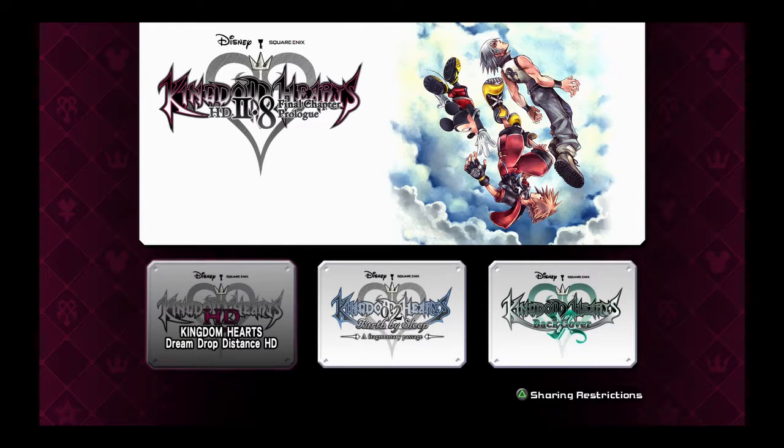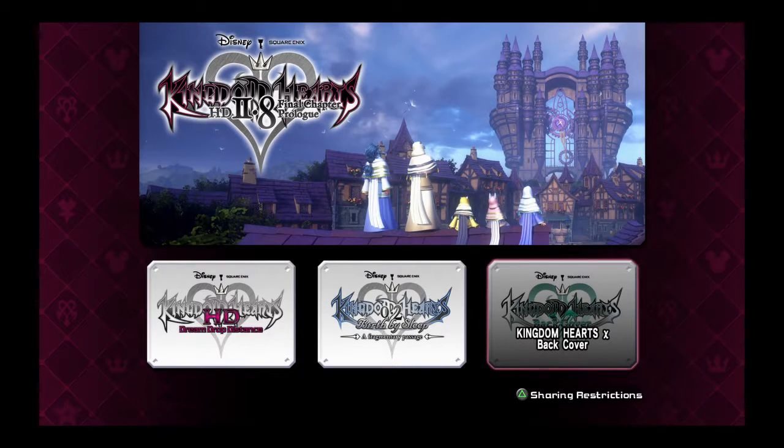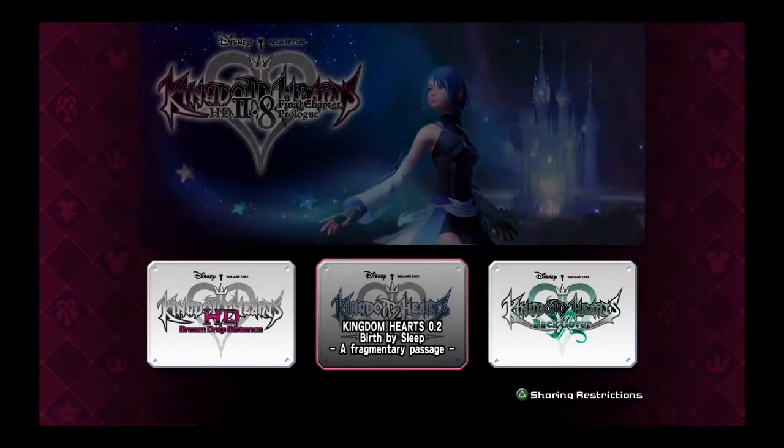You also get the new segment Birth by Sleep — basically a three-hour campaign that explains the storyline leading into the upcoming Kingdom Hearts 3. And then you also get Kingdom Hearts Back Cover, which is essentially a one-to-two hour movie, similar to what you got with the other packages. So you basically get two games and a two-hour movie.